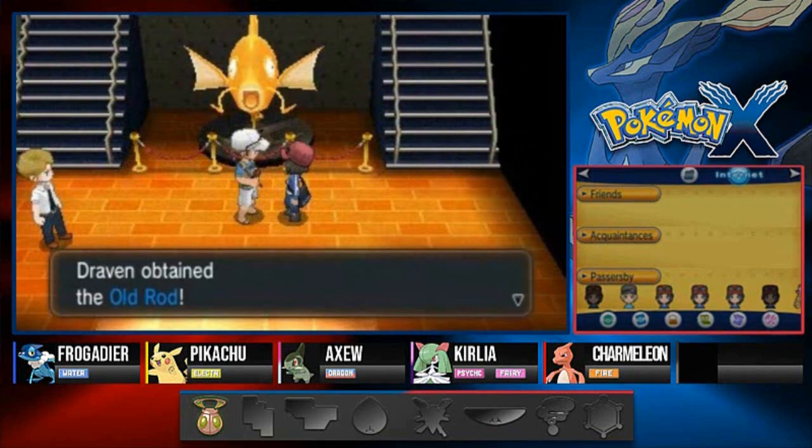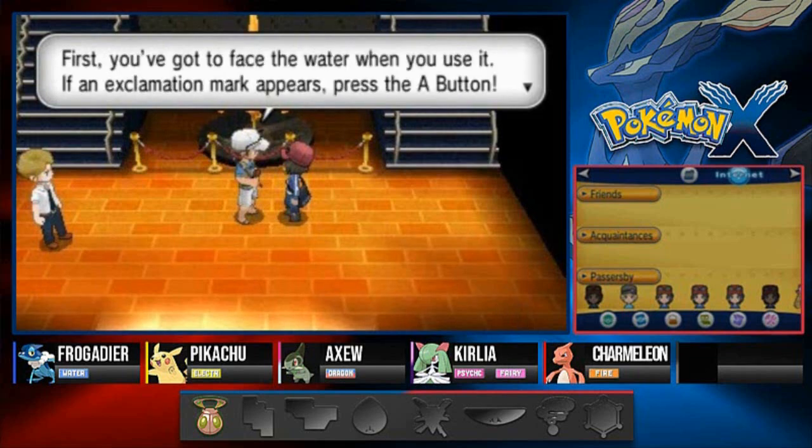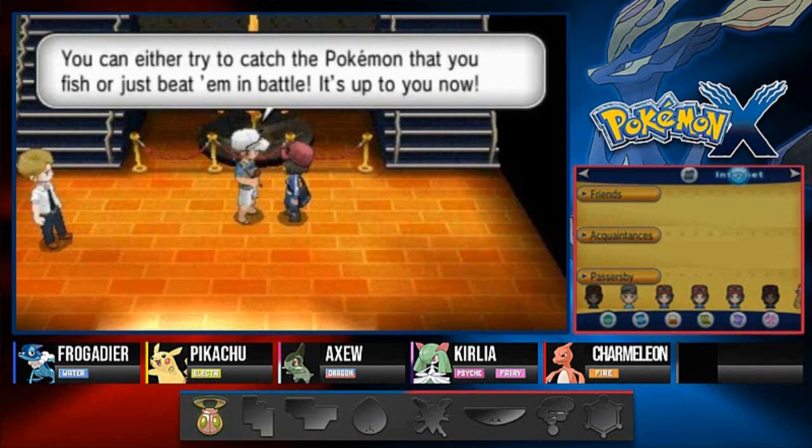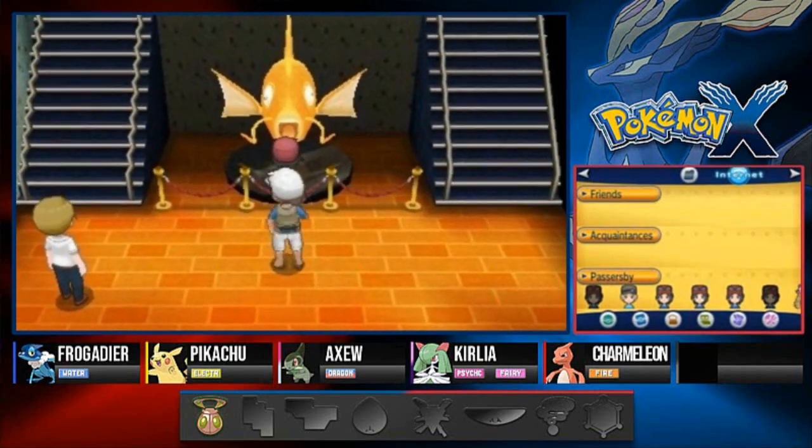That's right, Horsea - still not gonna be on our team though. The NPC continues: 'One fishing rod - I'll teach you quickly how to use it. First you've got to face the water when you use it. If an exclamation mark appears, press the A button. You can either try to catch the Pokemon you fish for or beat them in battle - it's up to you.'